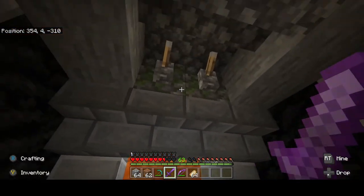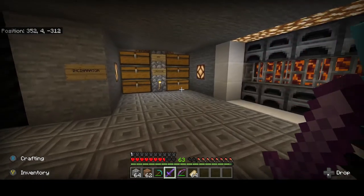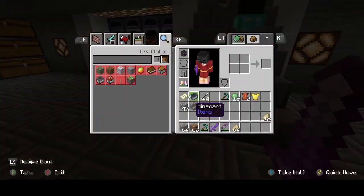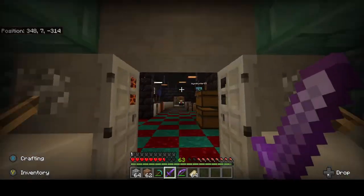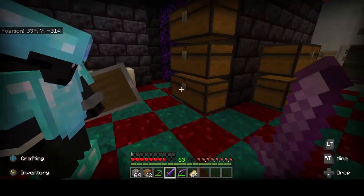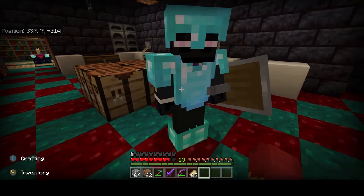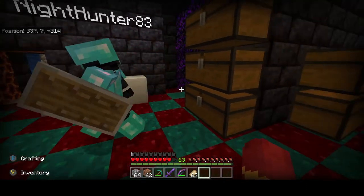Netherite is impervious to melting - it can't be burned or destroyed. It also gives you plus 8 instead of plus 7 on attack damage. It is impervious to fire, so if you ever accidentally drop it into lava it will just float there. Hey, I wonder if that means we can survive in lava just by having this armor on - maybe. Thanks for watching, like and subscribe!